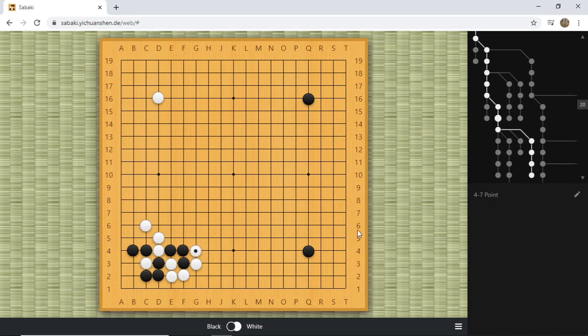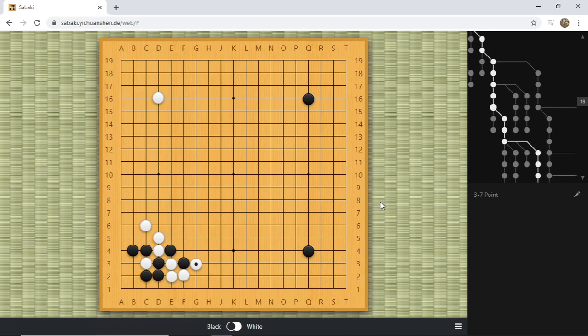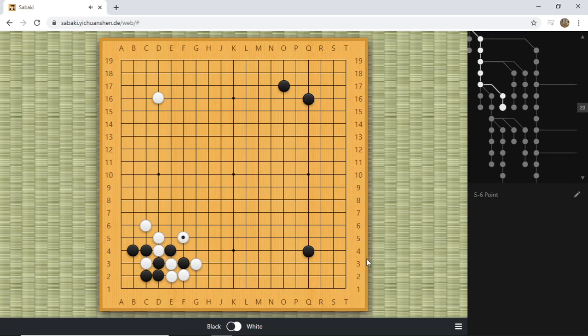Please remember: do not give up your stones. If you give them up, it's a huge loss. You absolutely have to drag them out and fight. Even if we spend a lot of moves to secure our group, first it gets rid of white's territory, and secondly and most importantly it creates insecurity for both white groups. Both white groups need to spend moves to secure themselves. I see a lot of players at this point just give up these stones and play elsewhere - that's just not a great idea.